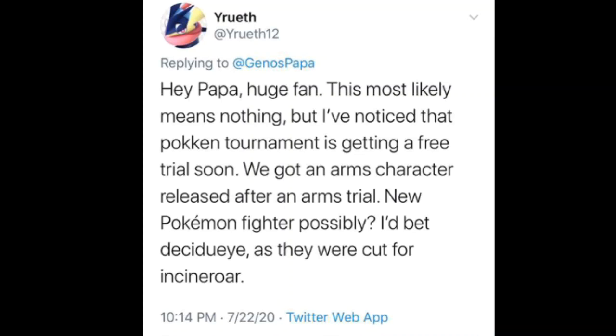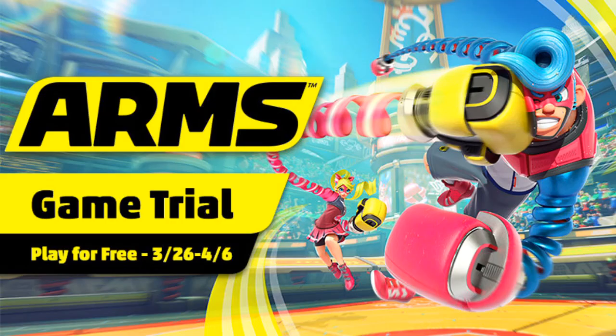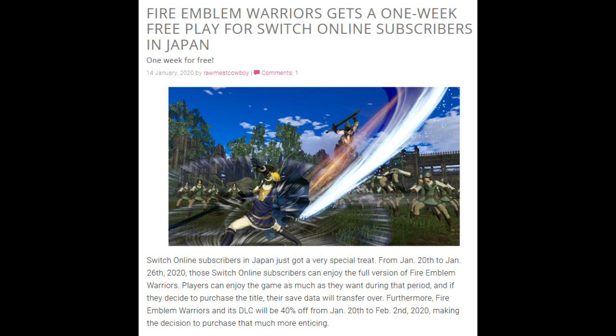We do have some new speculation going around about who our next Smash character might be. Someone on Twitter noticed that Pokken Tournament is getting a free trial soon and pointed out: we got an ARMS character released after an ARMS trial, so could a new Pokemon fighter be coming? Back on March 25th is when we got the Nintendo Direct where we learned our next Smash character would be from the ARMS series. The next day, March 26th, we got a free game trial for ARMS, most likely to promote the character coming to Smash. This actually isn't the first time — on January 14th, Fire Emblem Warriors got a one-week free play for Switch Online subscribers in Japan, and only two days later on January 16th, we got Byleth revealed.